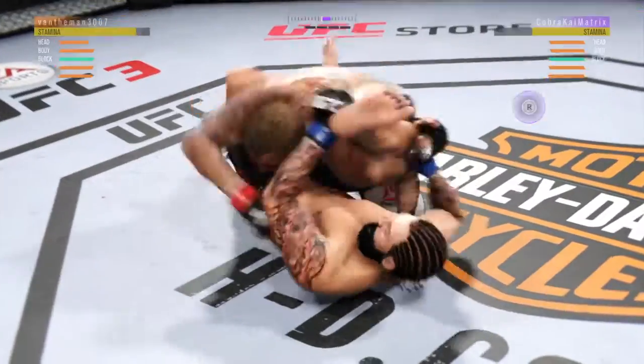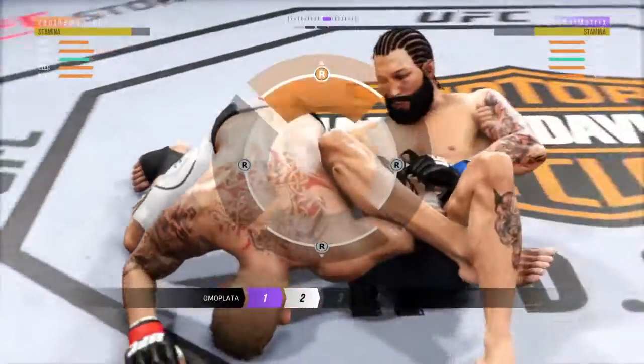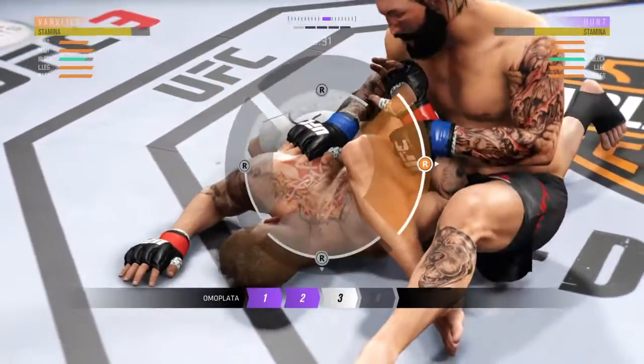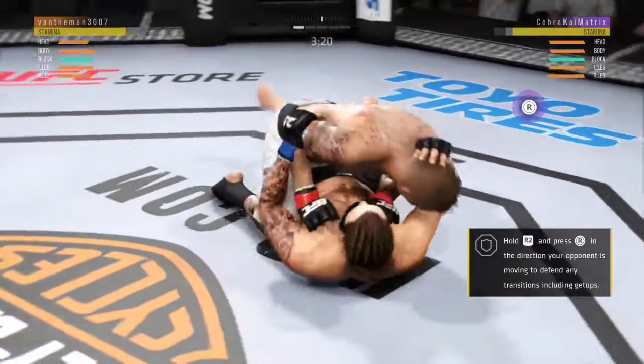He's got a super guard position here. He just threw up an Ola Plaza attempt. Looks like he's got an Ola Plaza position — I believe he's in all kinds of trouble now. He lost it. He did a great job of moving and transitioning here on the ground.